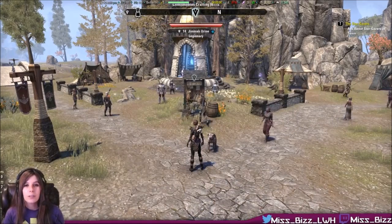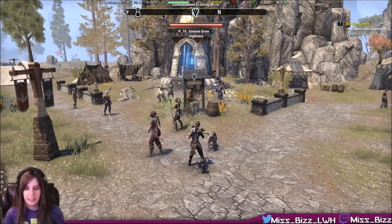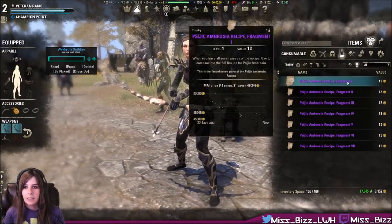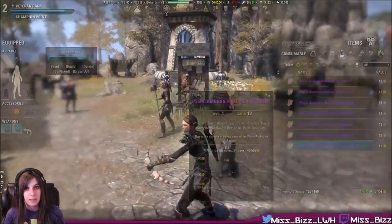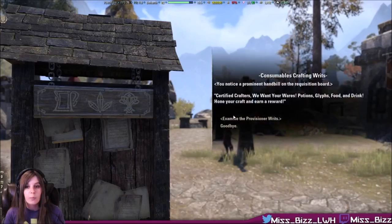So first of all, how do I get the recipe? It actually comes in seven different fragments — they're considered a trophy. You need all seven fragments in order to make the recipe. How do you get the fragments? You do provisioning writs.